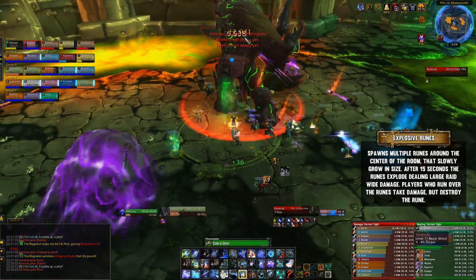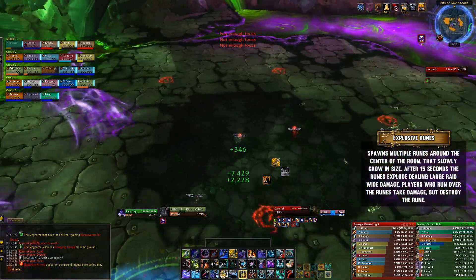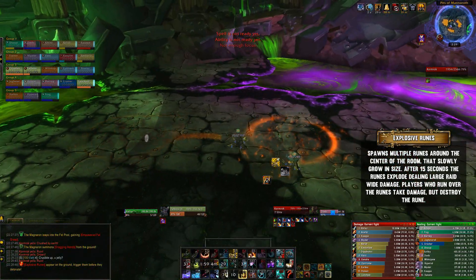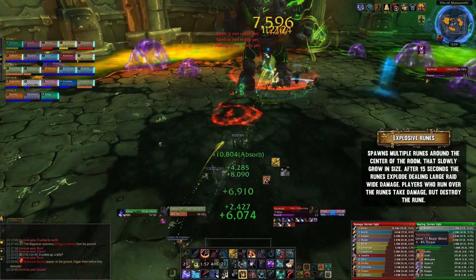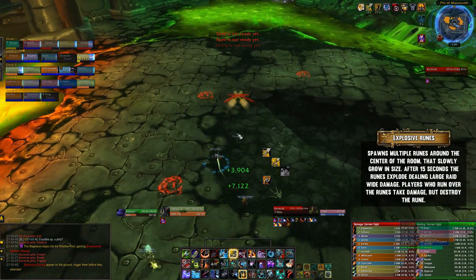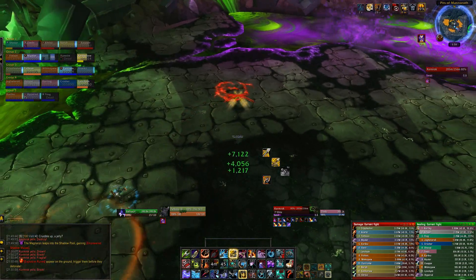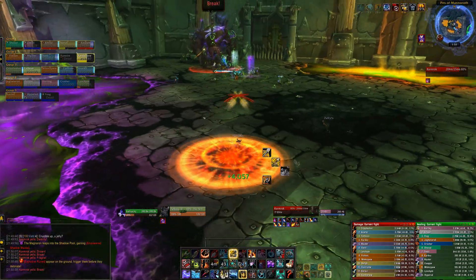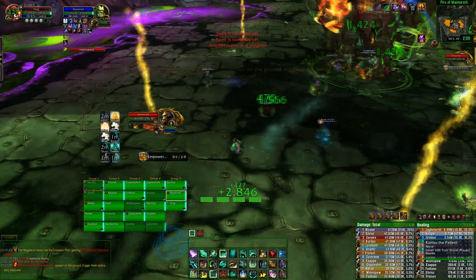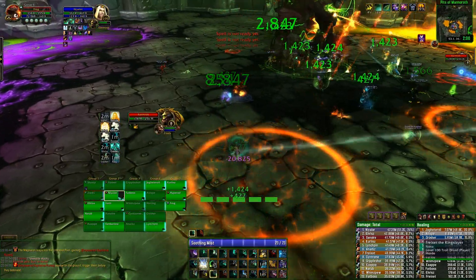The boss does something called Explosive Runes. These runes will grow larger and larger, and after 15 seconds they will explode, dealing massive damage to the entire raid. With five or six of them, if they all explode it's pretty much an insta-kill. However, if you run over these runes before they explode, only one player takes the damage, and it's slightly reduced — around 100k rather than 200k — and the rune will be removed. You can send classes that are good for it, like rogues, hunters, or shadow priests, but honestly anyone can soak these as long as there isn't too much other damage coming in.